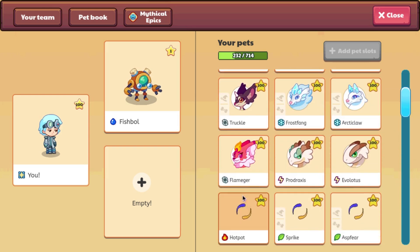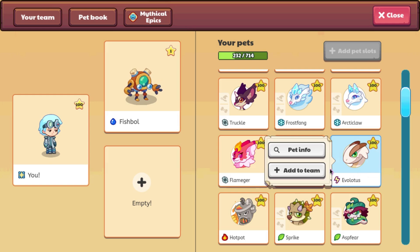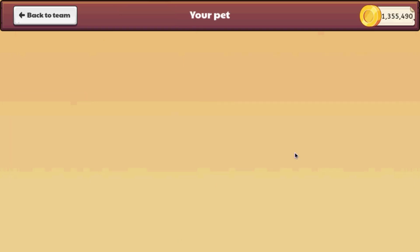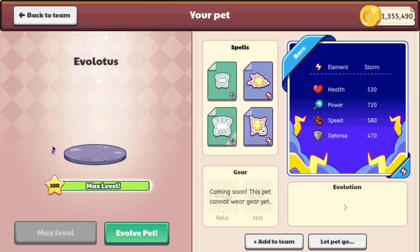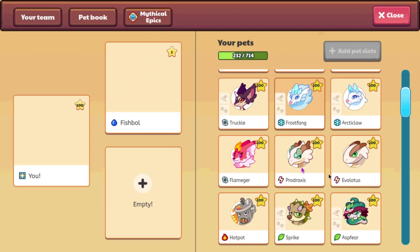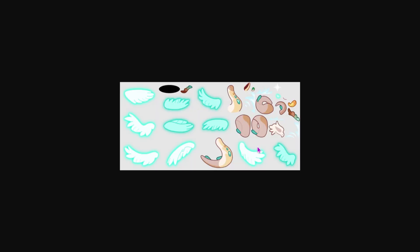We can see Pradaxus and Evalotus both got new icons. Evalotus is now tan, like Pradaxus — it looks pretty weird. I can't see either of them in the pet book, but I will show their spines. Here is the spine for Evalotus, and here is the spine for Pradaxus.